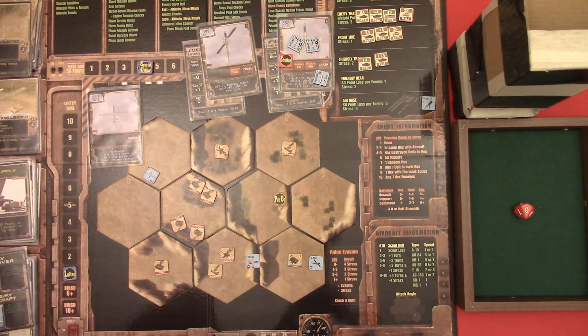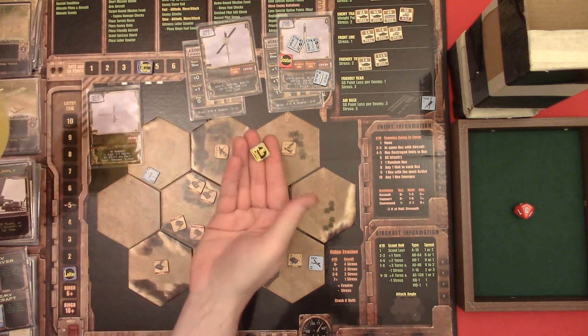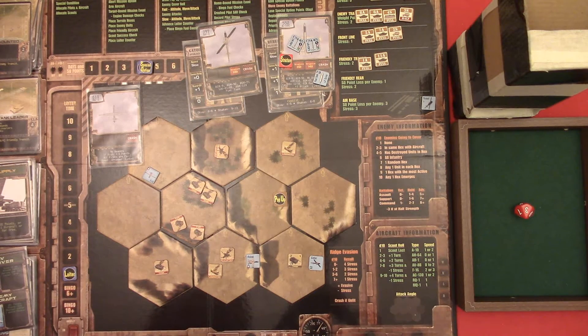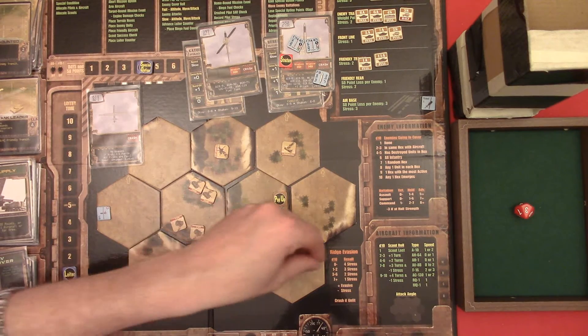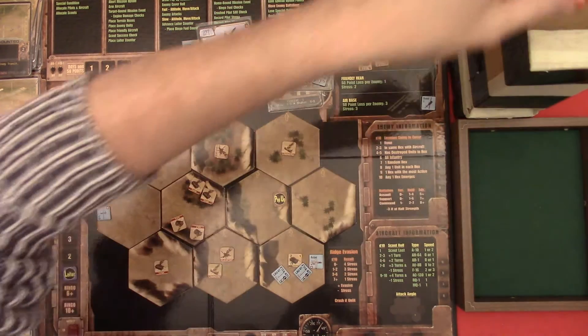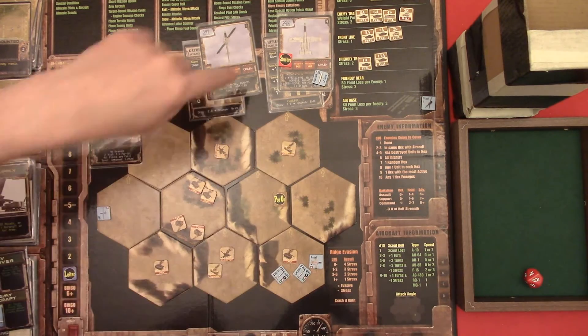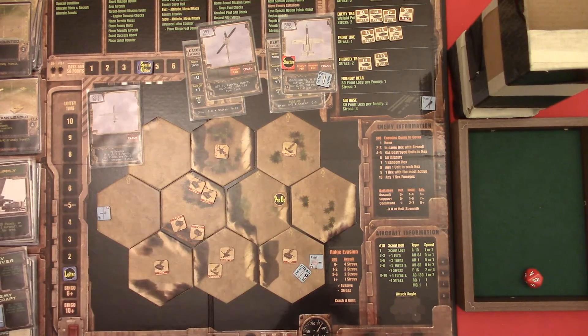Advance loyalty counter, draw pop-up counters. Rebel is still flying high - no enemy. Drone is going to exit. Gator is going to retire from the battlefield. Rebel is going here to fire both of the LIU rocket pods on that tank - that's a six, that's plenty, plus two, minus two, it's a six, I don't keep the weapon. And the second - it's an eight, I get to keep it. Second step, move away.